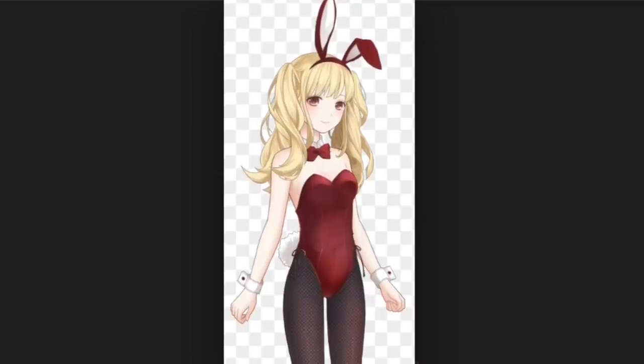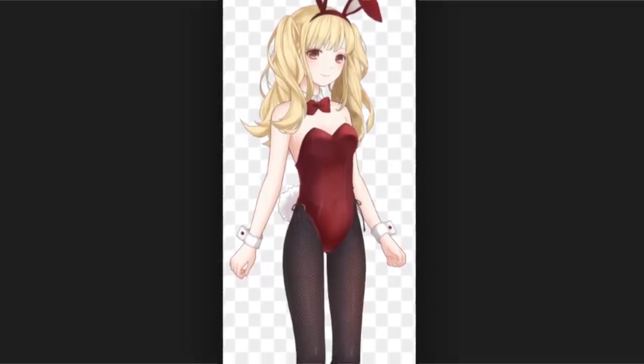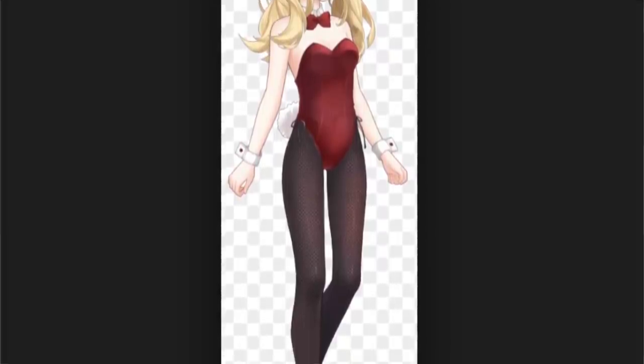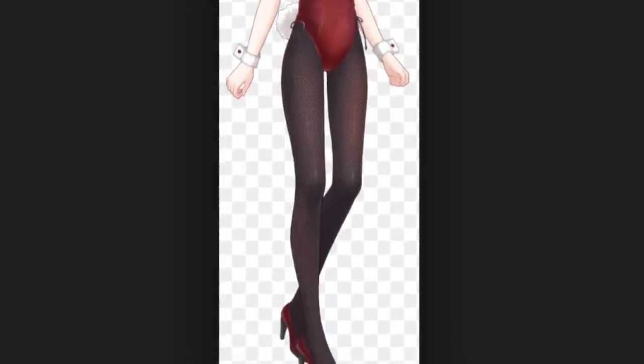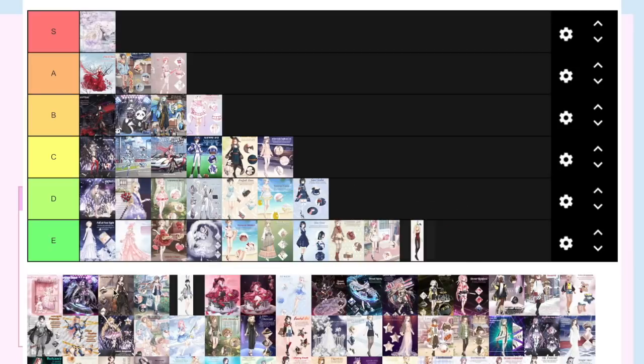Bunny Girl is another dumb one. The reward of Bunny Girl kind of offsets the cost of her hair and it's kind of nice to complete an outfit, but I still rebel in my own petty way by not buying it and not completing it because I don't want to pay money for doll gold. I don't think it's a pretty hair and I'm going to put it at E because I don't like it that much.